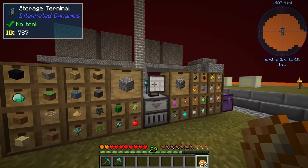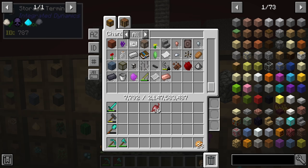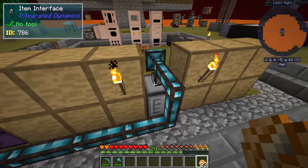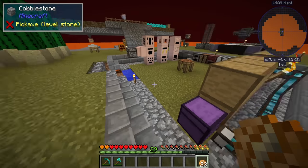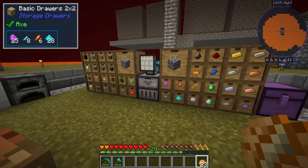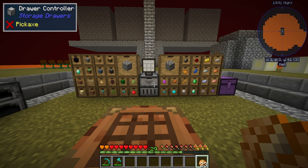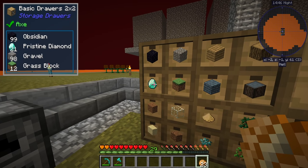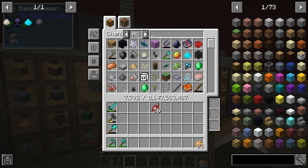The other thing we worked on was getting the storage terminal, which is super nifty - it allows us to pull all items connected to it via storage item interfaces. Right now we have two: one on our drawer controller and one on our giant compact chest. Between streams I made a couple more basic two-by-two storage drawers, connected them to the drawer controller, and filled those with most items we have in large amounts - all our ingots, gems, and blocks.